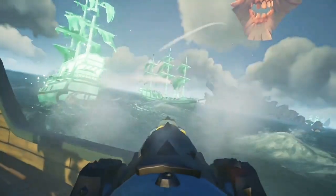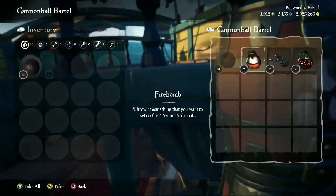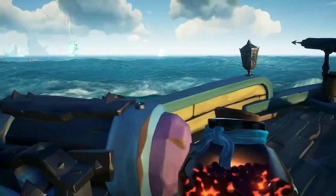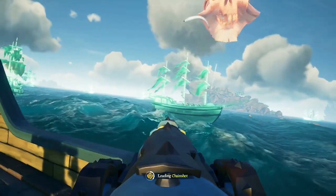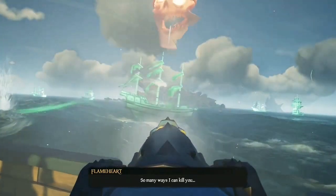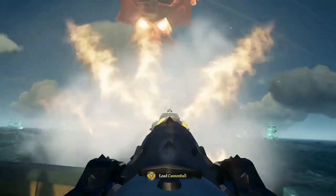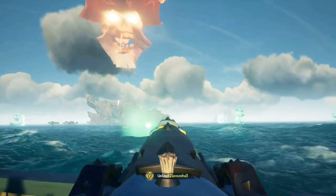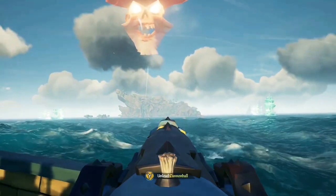Something very important to keep in mind: when you run out of cannonballs, you're not out of the fight. The blunderbombs, firebombs, chainshot, and cursed cannonballs all work against the ghost ships. The cursed cannonballs won't have any special effect, the firebombs won't set them on fire, the blunderbombs won't knock the ship, but they will all effectively work the same as cannonballs.